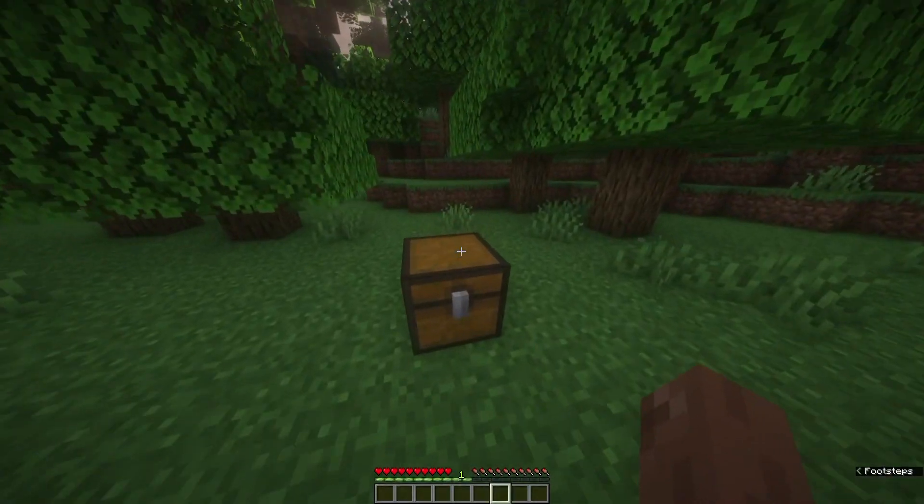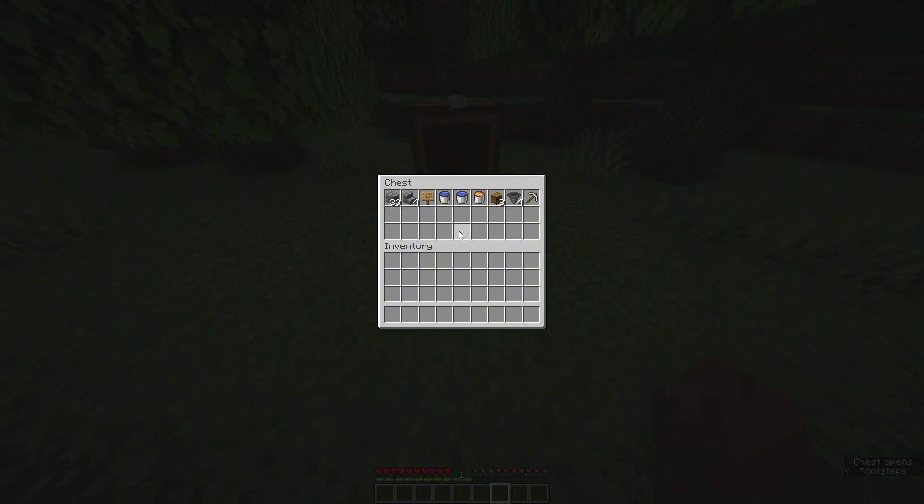First, there are 33 building blocks. There are 4 stairs. There are stairs. There are iron boards. There are water buckets and there are 4 chairs.